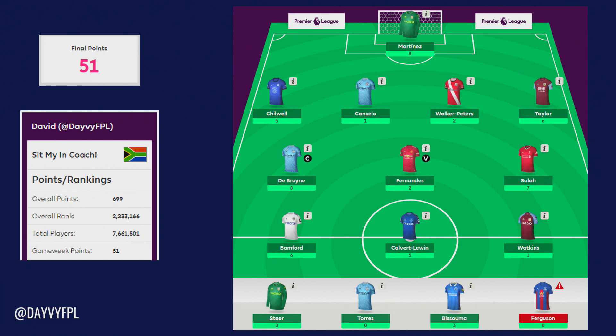Finally on the bench, Ferran Torres is probably the main talking point — he was benched and did not come on. I actually thought he had a better chance of starting than Foden, given his Champions League starts, but he hasn't been getting many minutes. We never know with Pep Roulette. So Taylor coming on was maybe a good decision, but Torres was a wasted free transfer. Pesuma got three points in a dead game, and Ferguson got zero — though Roy Hodgson has indicated he could be back in training soon.